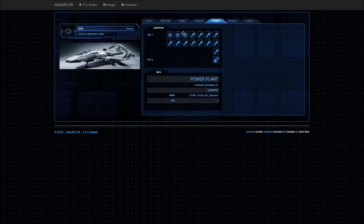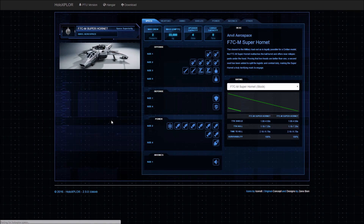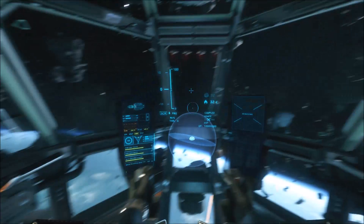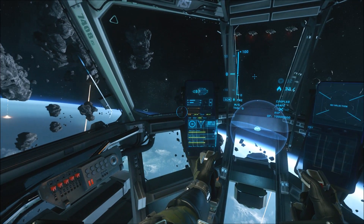So what do Power Plants do actually in real terms in the game? They provide power to your shields, weapons, engines, thrusters and other systems — they're the beating heart of your ship. Power Plants distribute power throughout your ship and can be prioritized by pushing 1 to put more power into weapons, 2 to put more power into shields, and 3 to put more power into engines on your keyboard.